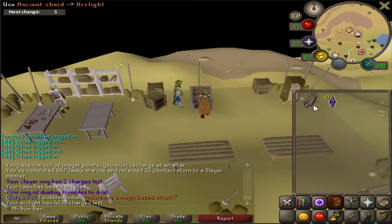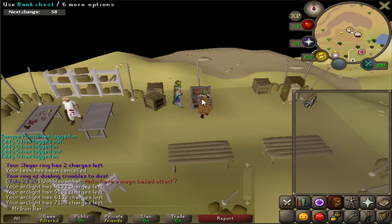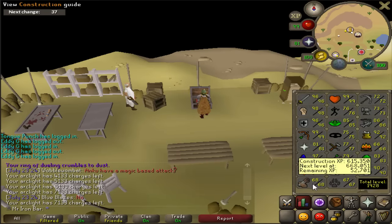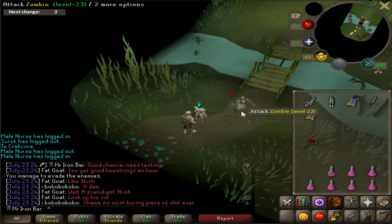I have stocked up on a ton of ancient shards and I believe this is enough for an extra 4,000 charges. By the end of this I should have around 7,000 charges, which is pretty damn nice. I'll definitely be using this weapon at the Zulrah boss when I start grinding it, and I may just head back to the Abyssal Sire just to test out this weapon on actual bosses since I haven't been able to yet.